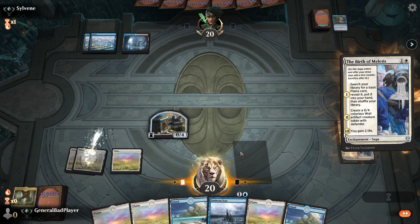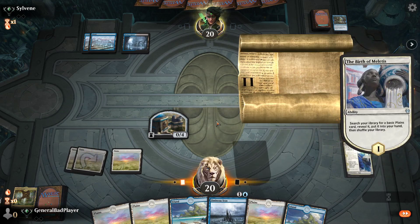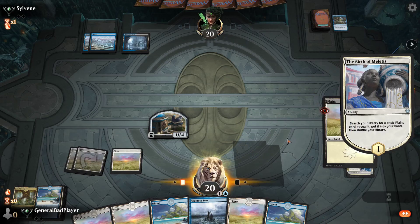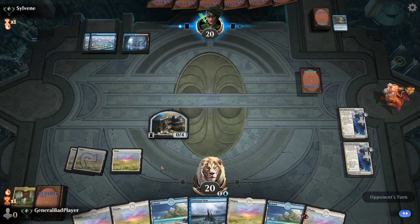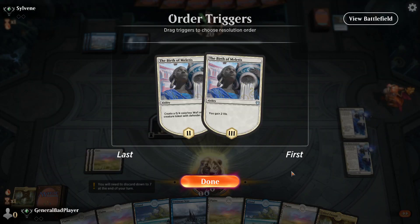He's sitting on a counter. Alright, I want to play Ominous Seas while he's tapped out because obviously I don't want that countered. The good news is we shouldn't have very many lands left in the deck because they're all in our hands and on the board. But knowing our luck, we will draw plenty more. And speaking of drawing plenty more...